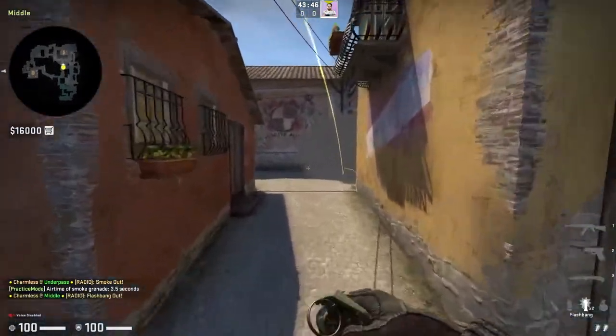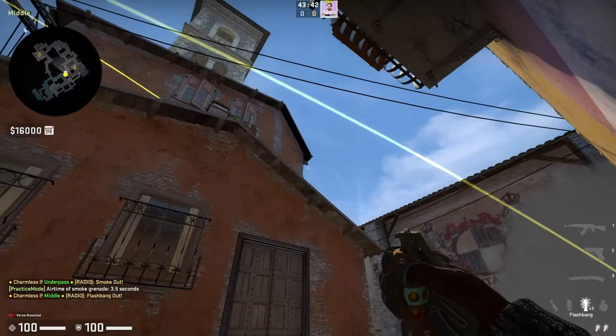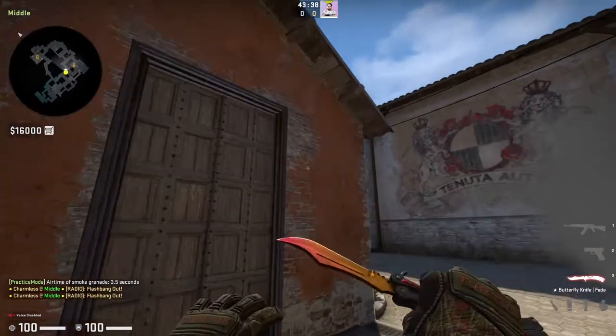That's going to push the AWP off the angle. Then you're going to go to this little marking on the wall — again, it can be pretty loose, so you don't have to line it up perfectly. Throw a flash right to the right of this wooden peg here; that's going to flash them off that angle. When they call for it, you throw the flash.